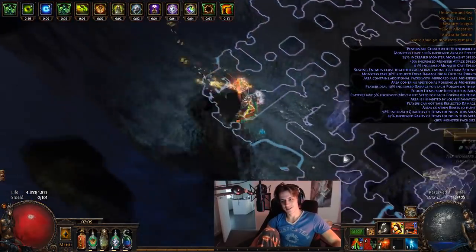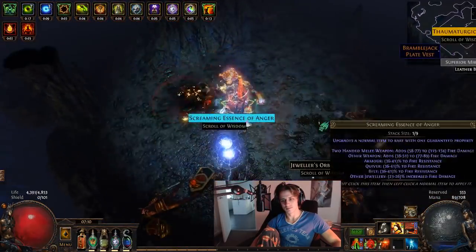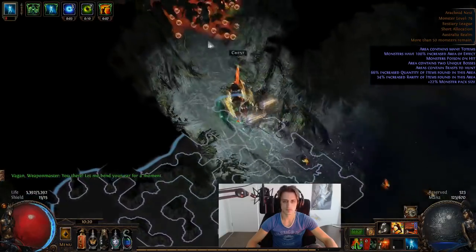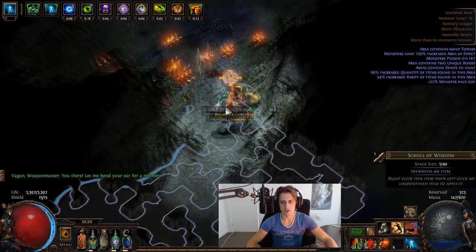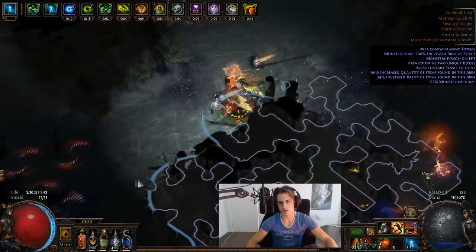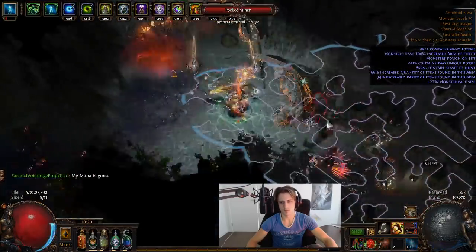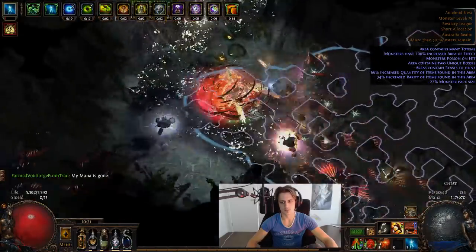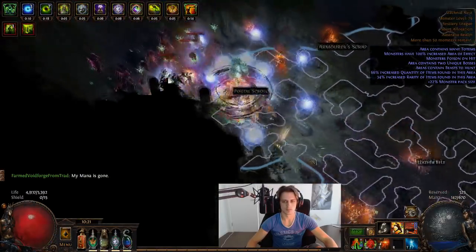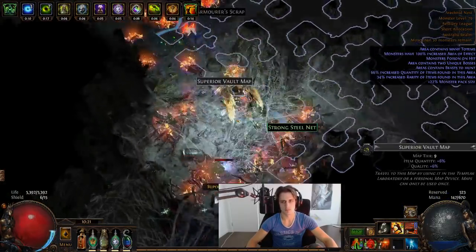It's a pretty basic Raider setup. You get a bunch of frenzy charges and we went the Onslaught route on the tree. The idea is to stack a decent amount of movement speed to negate the negative movement speed from Cyclone itself, which makes Cyclone feel a lot nicer to spin through mobs. The damage is fairly comfortable for this weapon with a Raider setup, and I'd say it's one of the hardest-hitting Cyclones I've played in recent memory.